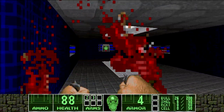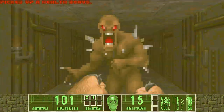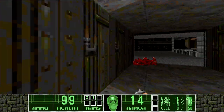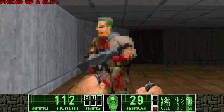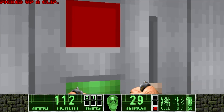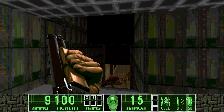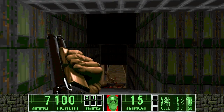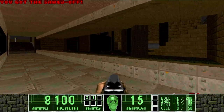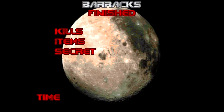This wad is filled to bursting with secrets and puzzles, and they run the gamut from benign, to clever, to obtuse, to fucking nonsense. This one, for example, requires you to shoot a monitor for some reason. The pistol fires faster, and so does the shotgun, now called a sawed-off. It also loses the front sight and kind of looks like a steel weenie as a result. As for the map itself? Standard tech base, nothing to write home about unless you make it a priority to punch everything.